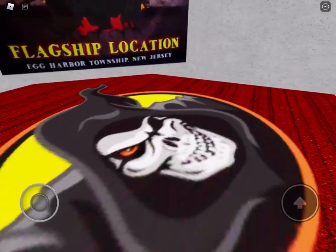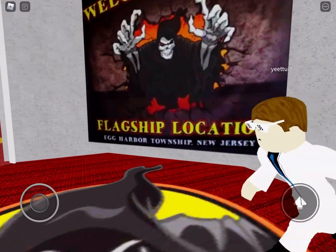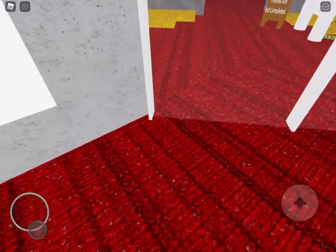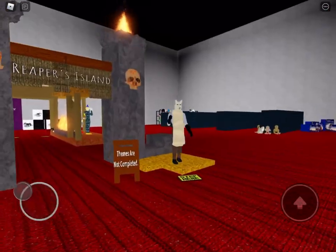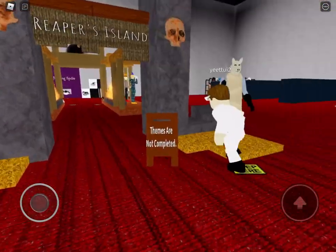If we go into here, we've got the Spirit Halloween. He's got the noise sign. Here we've got the subscribe to Scary Donuts, if you know what I mean. And in we go — we don't have everybody here, but we got almost everybody.